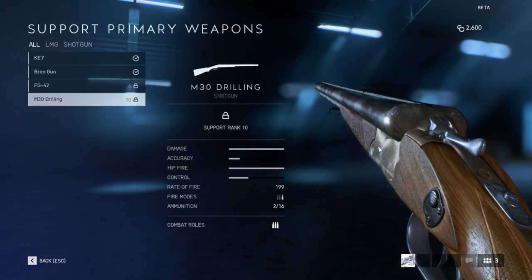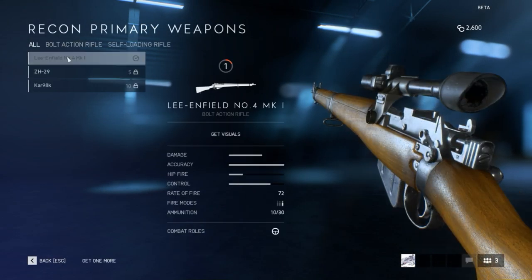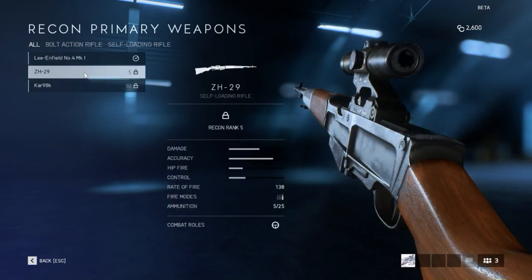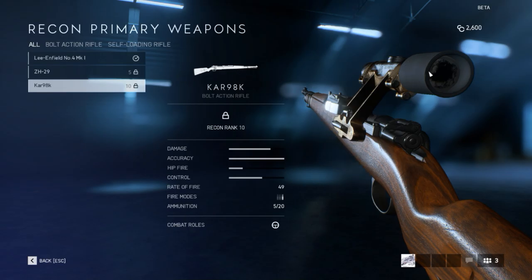Then this comes up — I have no idea why it is for the engineer role — the M30 Drilling shotgun. Double barrel shotgun, holds 2 rounds, single fire. Recon — we got the Lee-Enfield No. 4 rifle with the scope. Then the ZH-29. My bet was Yugoslavian, but actually it's a Czechoslovakian weapon. Then we got the Mauser with a sniper scope.